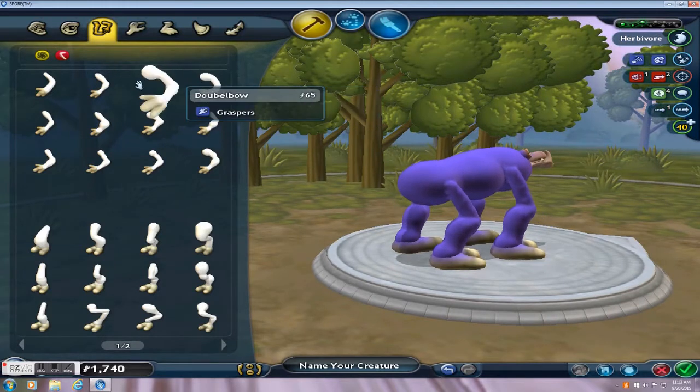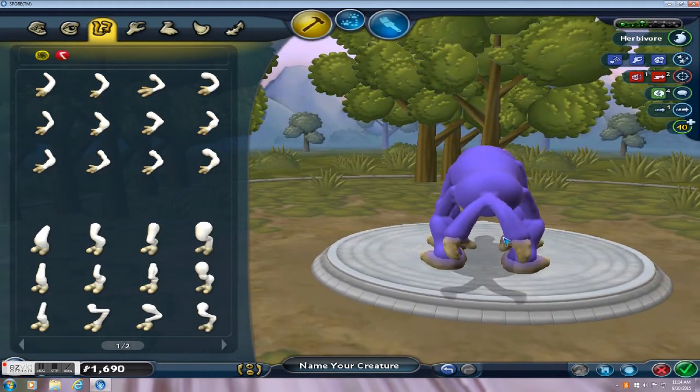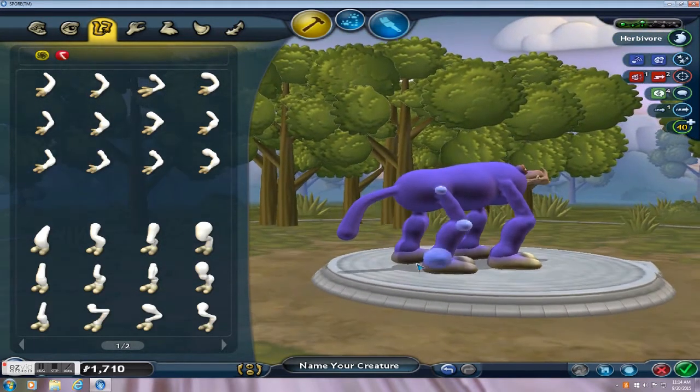Now we need something to use for the tail. Let's use a slack twist. Here's the hard part — making it into just one arm protruding out of the booty. Come on, just cooperate with me. Good. Now let's make it into the shape of the cow's tail — just right there. Good.